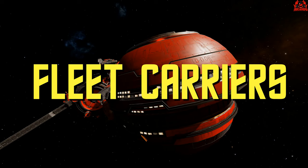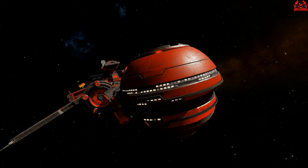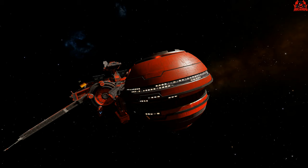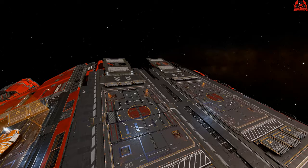Fleet carriers — the ultimate status symbol and potential game changer in Elite Dangerous. These massive mobile bases play host to not only your ships and your equipment, but also that of your fellow commanders and squad. The ability to jump 500 light years at a time, providing you have the tritium, is certainly an added advantage. And being able to drop a mobile base of operations close to the nearest community goal certainly makes that grind a little bit easier.